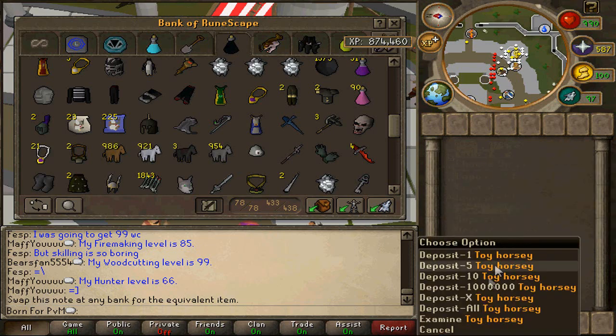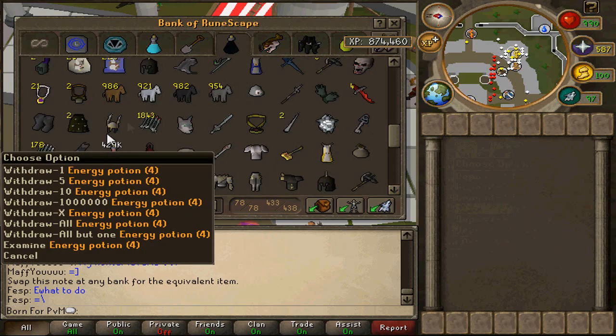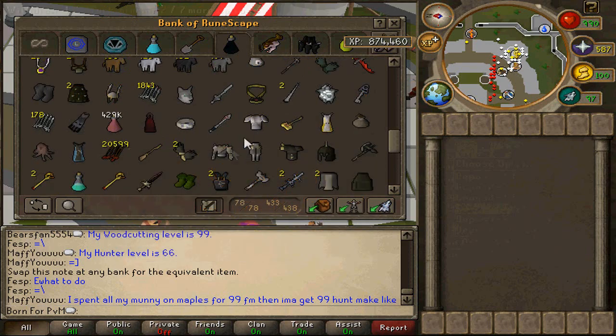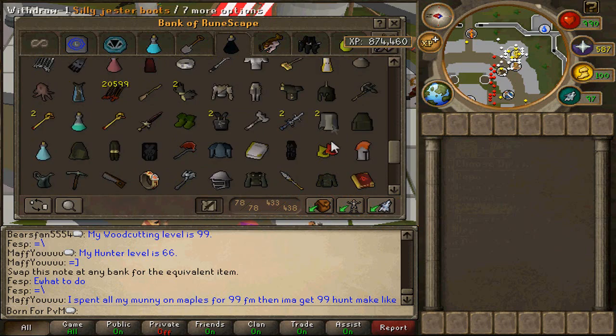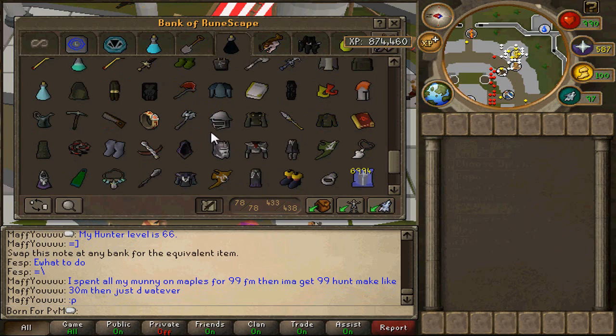Probably the most important thing in my bank. I don't know what I'd do if I lost them. I just decided to collect these one day, so I bought a bunch. Vesta — this stuff for hybriding in the dual arena or wherever.